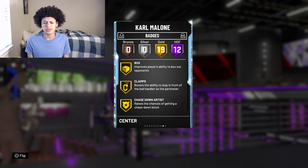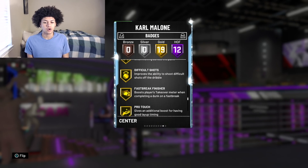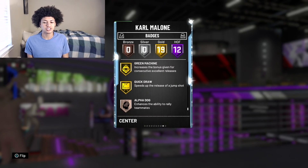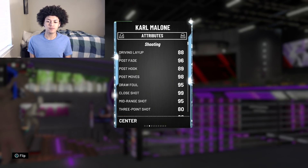As well as 19 gold badges. Some of the most important gold badges worth naming off include Clamps, Chase-Down Artist, Intimidator, Moving Truck, Rebound Chaser, Cross-Key Scorer, Pro Touch, Deep Fades, Green Machine, and Quick Draw.